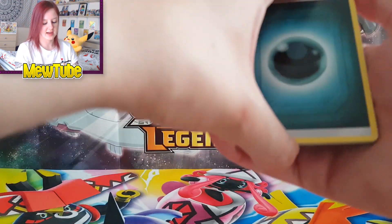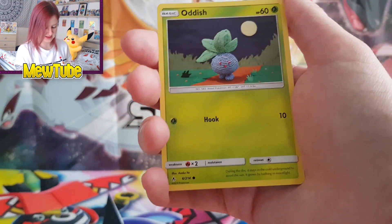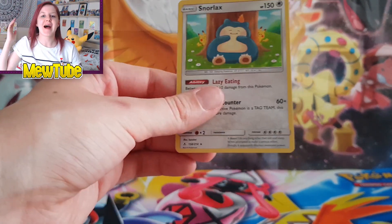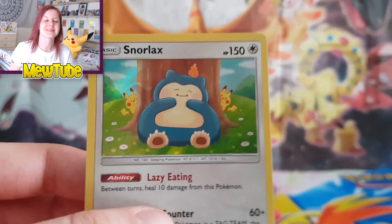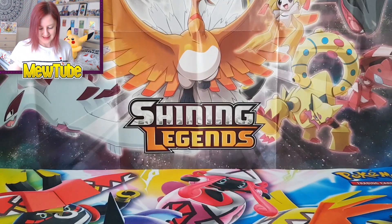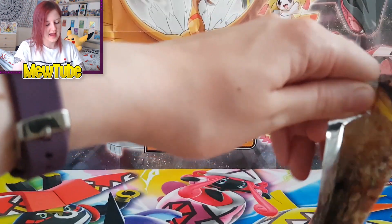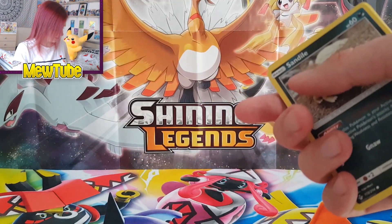If you haven't seen already, I did open an Unbroken Bonds booster box and barely got any of the cards I wanted, but it was fun as my first booster box — do check that out. Pack two: Tangela, Oddish, Wooper, Cottonee, a reverse Spritzee, and — oh finally! — Snorlax! The reason I wanted this Snorlax is because of the cute little Pikachus in the background. Oh my god, that is so awesome! I've wanted this since the Japanese version was announced — it's going straight into the Pikachu collection.